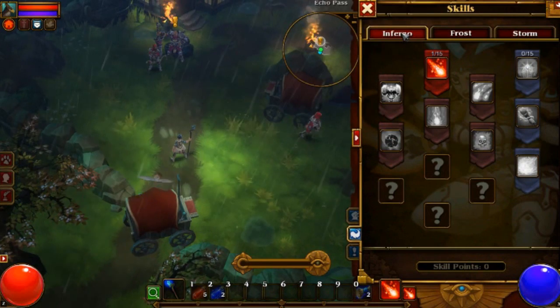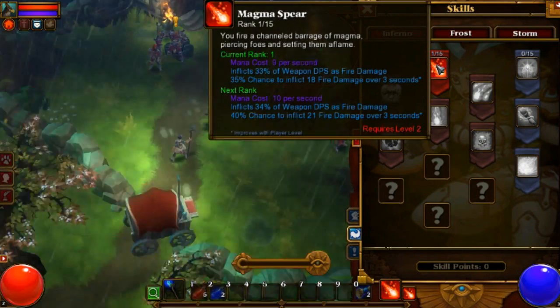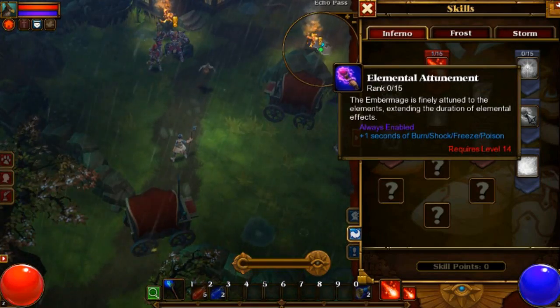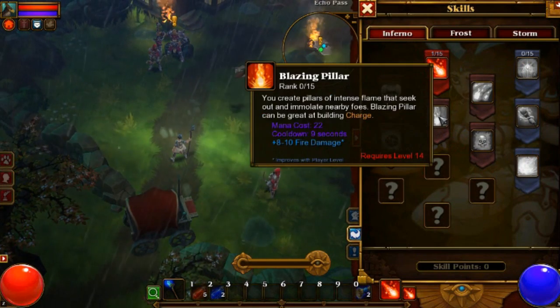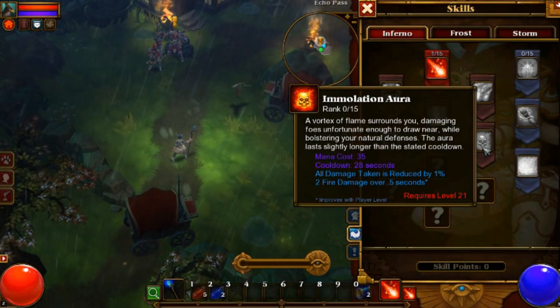Our skills. We have the Inferno tree, where we have our Magma Spear, Charged Mastery, Elemental Attunement, Firebrand, Firebombs, Magma Maze, Blazing Pillar, Infernal Collapse, and Immolation Aura.